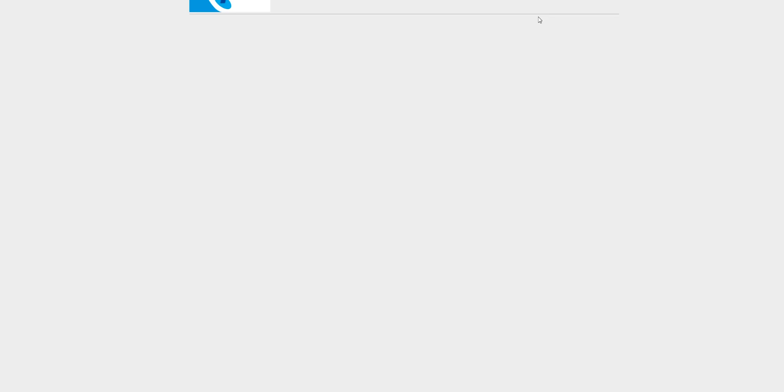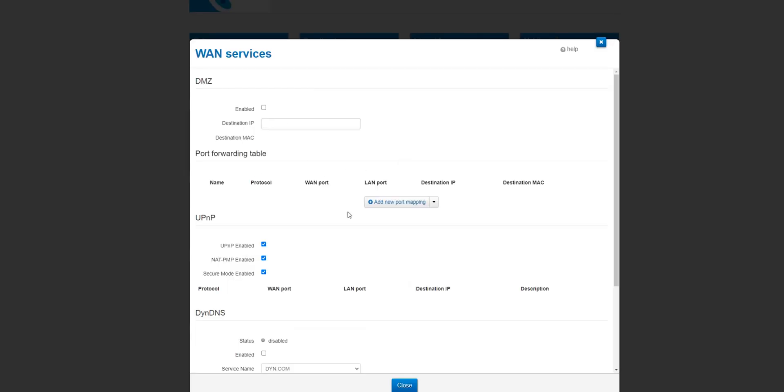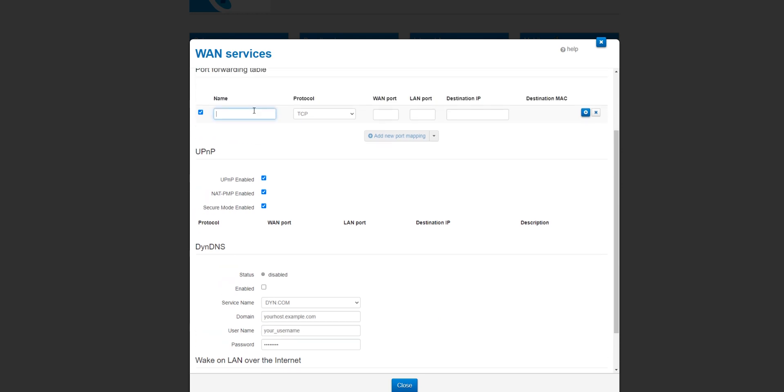Select Advanced from the top menu, then in the main panel select WAN Services, then Add New Port Mapping. For this instance we're going to host a Minecraft server on one of our virtual machines, so give it a name — it doesn't matter what the name is as long as you know what it means.